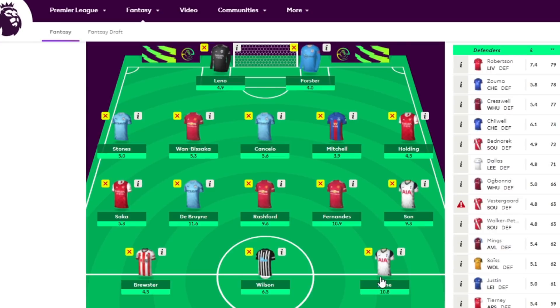Kane is a difficult one — if you wanted double City attack and Bruno Fernandes and a Rashford or Son, it's really difficult to fit Kane in. Maybe the best option is to only go with one Spurs attacker. But Son and Kane both have decent records against Aston Villa — they tend to combine for each other's goals. They're going to break the record for the most combinations in a single season, up there with Henry and Perez, Drogba and Lampard.